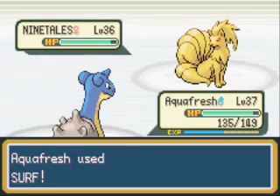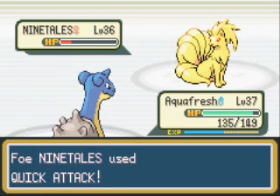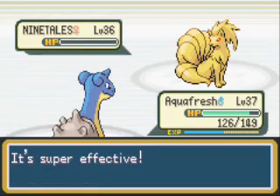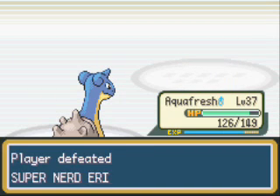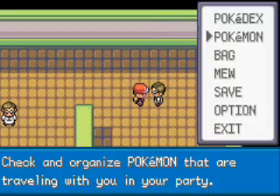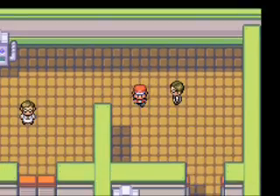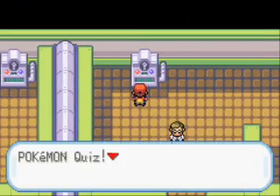Really, the only good fire-types in this game are like Magmar, Charizard, and Arcanine. Anyway, it's pretty simple. And guys, this is the seventh gym — we are almost at our eighth gym battle. It's so awesome. I'm going to switch Primeape up to the front so he can get some experience. And I'm going to show you what the quizzes are like.